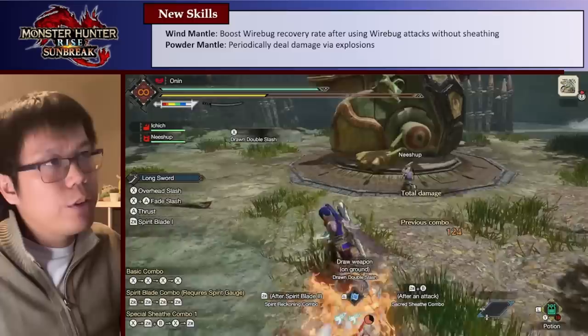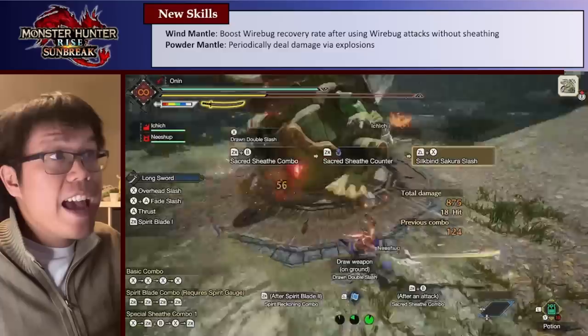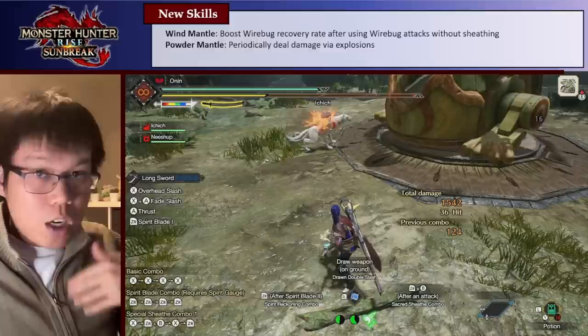The amount it charges up depends on both how much I attack with wirebug attacks and also the level. If you attack a whole bunch with Silkbind Sakura Slash it'll charge up quite a bit faster — about 15% faster — and it stacks with Wirebug Whisper, which is another skill that increases your recovery rate. In theory this skill is really good for the Longsword because a lot of our damage is linked behind our wirebug attacks, either the Soaring Kick for damage or the Silkbind Sakura Slash to charge up our gauge.